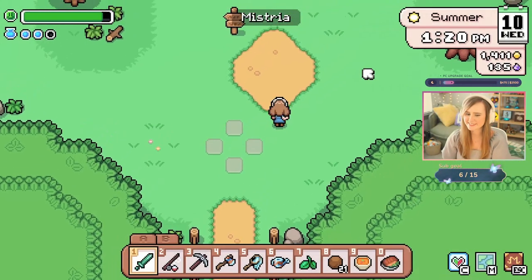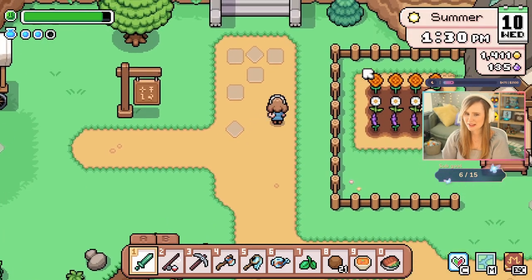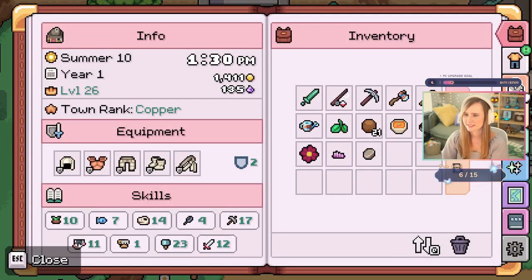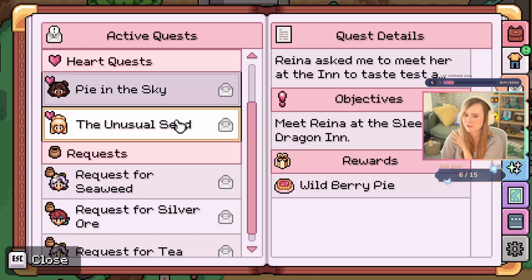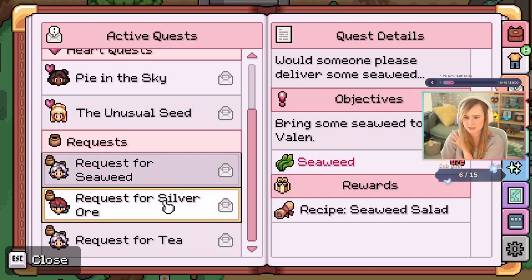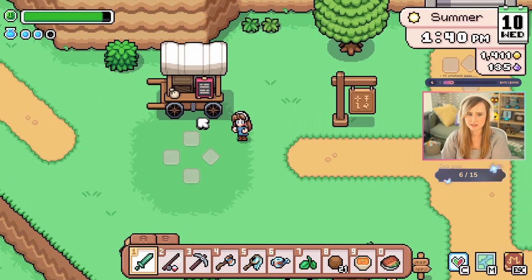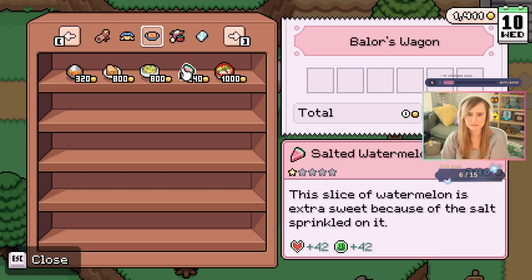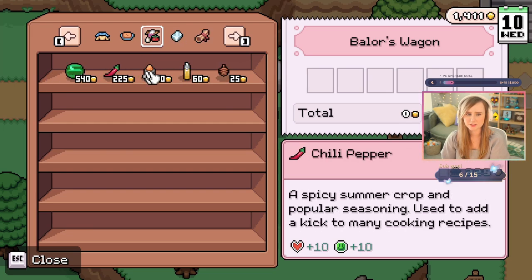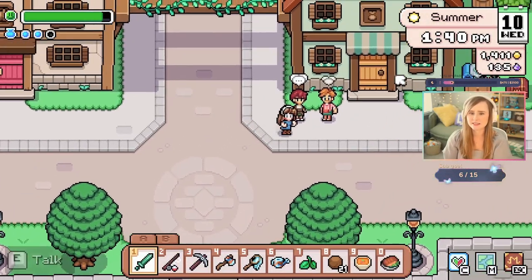Hi Kevin, how are you doing today? Good to see you again. You're just waking up but you have coffee? That sounds nice, I want coffee. I have to meet Raina at the inn, and Selene in her cottage. I need to give Valen seaweed. I need tea — I need tea, chat, I need tea. He's not selling tea, darn it.